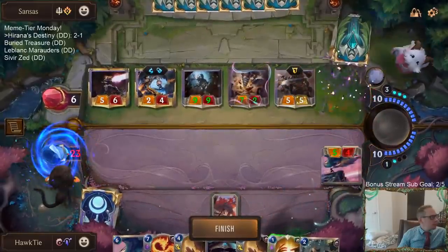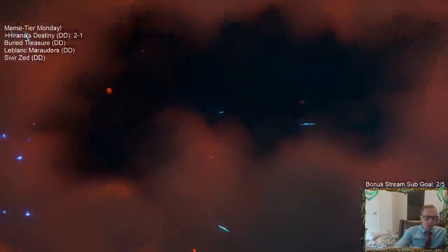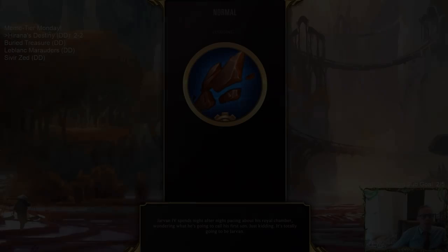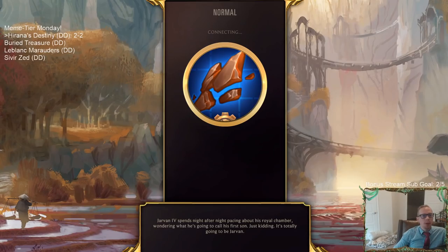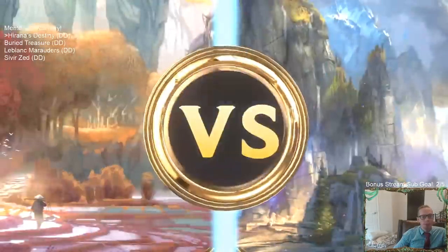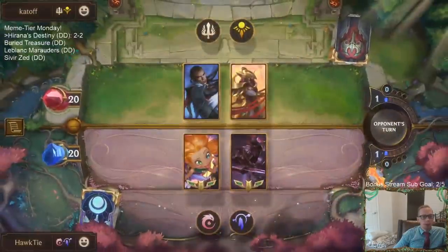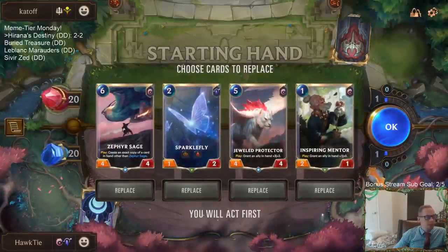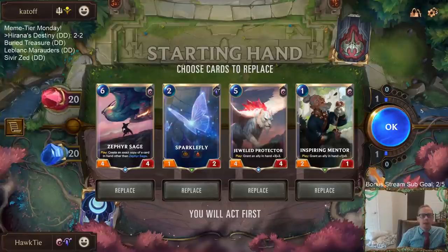I was needing more mana this whole time. Barrier prevents the lifesteal because Barrier prevents the damage. Well, that was a good close game — two and two. At that point I wanted to copy with Zephyr Sage, but I guess I should have just gone for Destiny's Call Sparkle Fly and not had it copied with Zephyr Sage.